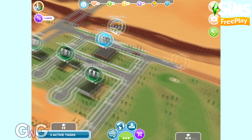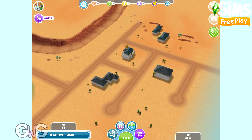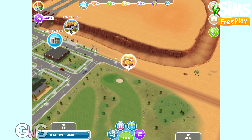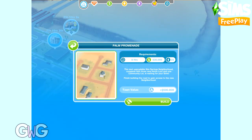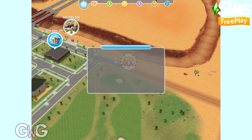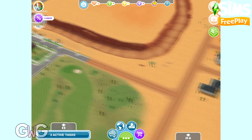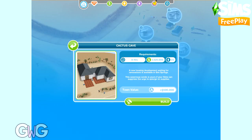This is a new addition to the game, so there's no rush to complete it straight away. You have plenty of time — it will be there until you're ready to start it. We can click on here to start it. It will take eight hours to build the roadblock, costs 630,000 simoleons, and requires 23 sims. This may vary depending on your level in the game, but this will be the maximum amount as this is the maximum level.